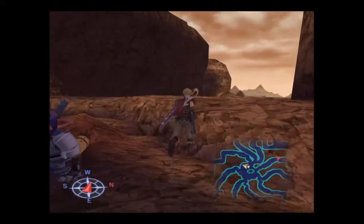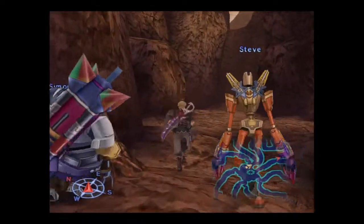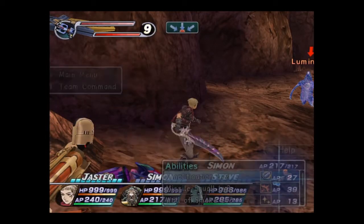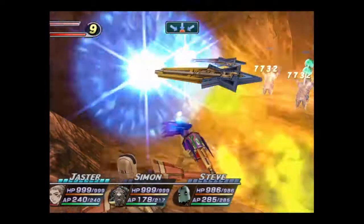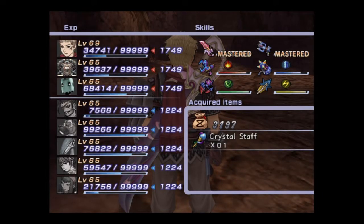I was going to make this quite a quick one but I've gone into rambling mode now. Let's see if I can get a Manticore. Oh, Luminous — let's see if it drops a Crystal Staff. They are a rare drop. Ah, perfect! That's awesome.